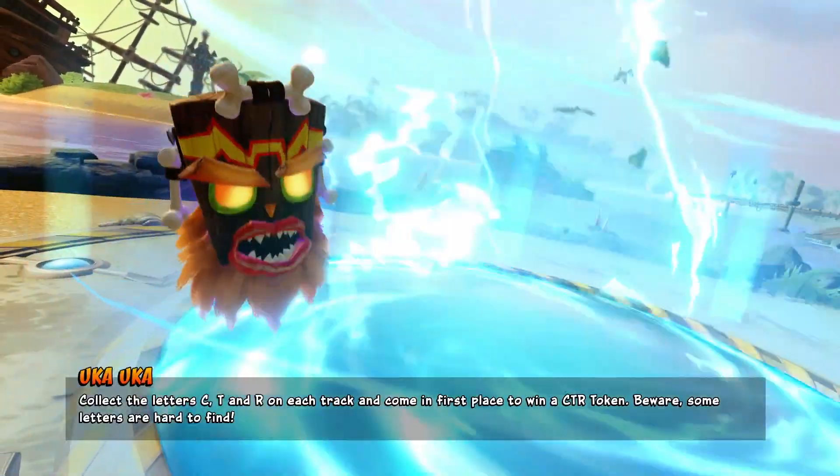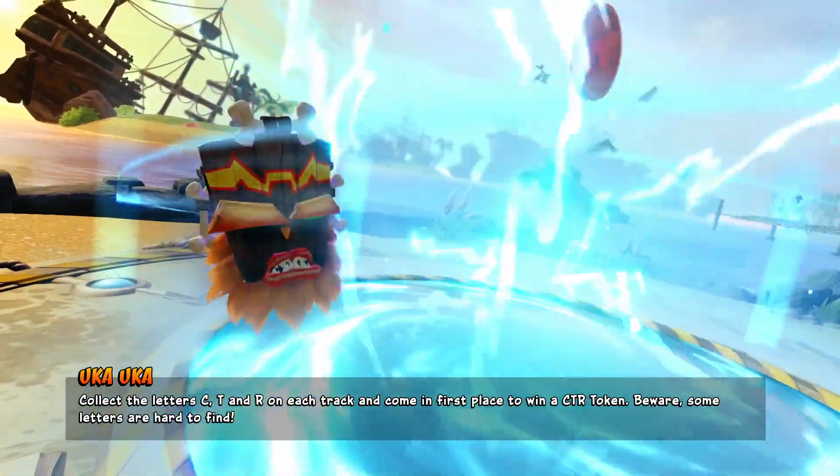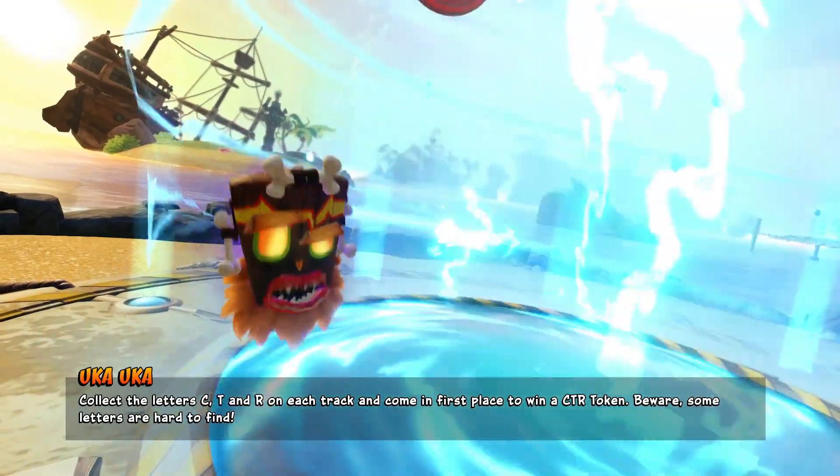Collect the letters C, T, and R on each track and come in first place to win a CTR token. Beware, some letters are hard to find.